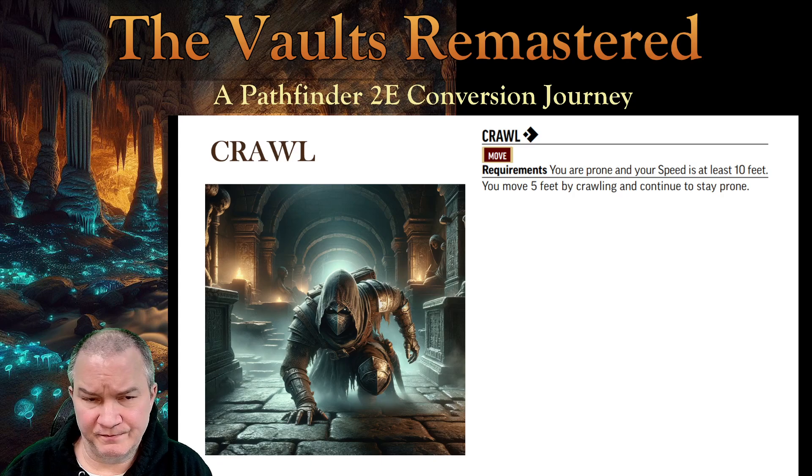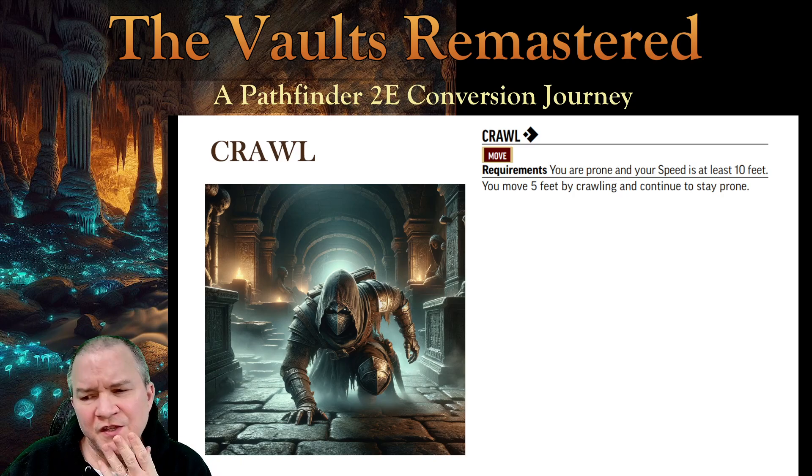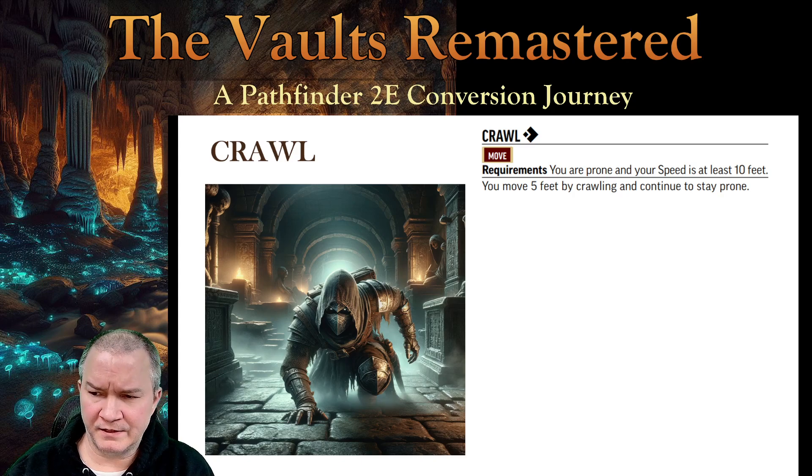Crawling. It's a move action. It takes a single one of your three actions to do it. In order to crawl, it says that you have to be prone and you have to have a speed of at least 10 feet. And the crawl move allows you to move five feet and you have to stay prone. This is where things get a little bit confusing — I have to have at least a 10-foot move speed just to crawl five feet.